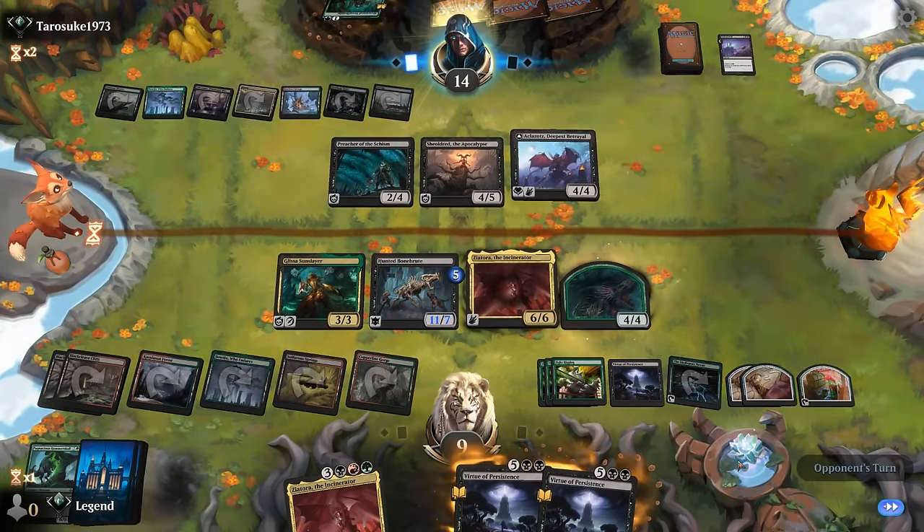All in all this is not the most competitive Standard deck — it has weaknesses to very aggressive decks with clunky openings, go-wide decks that can swarm around one or two large creatures, and wide control decks packing Sunfall. The deck faces quite a few challenges in the current meta, but that's still not going to stop me from playing it because it's a lot of fun when it goes off. That'll do it for today's gameplay — thanks for watching, hope you enjoyed, and as always have a nice day.